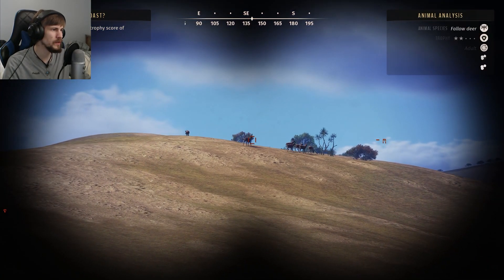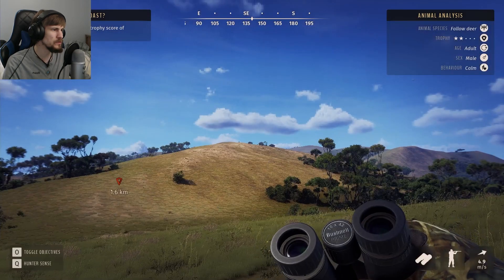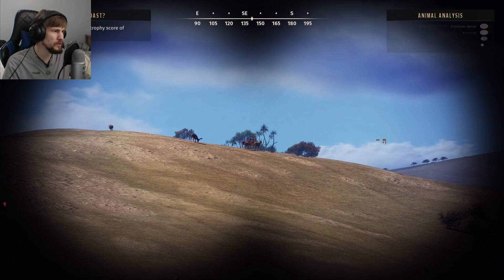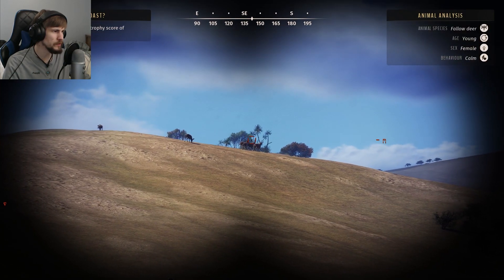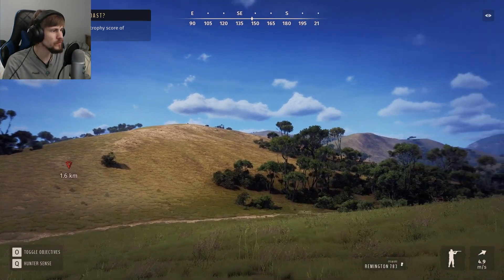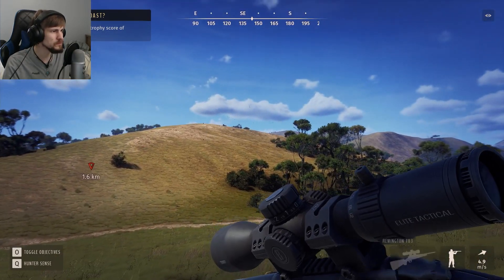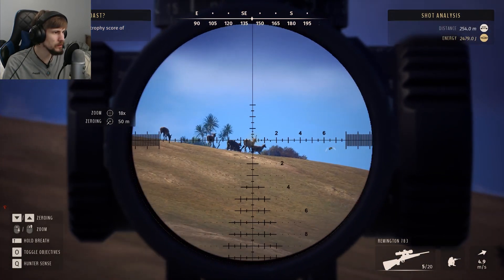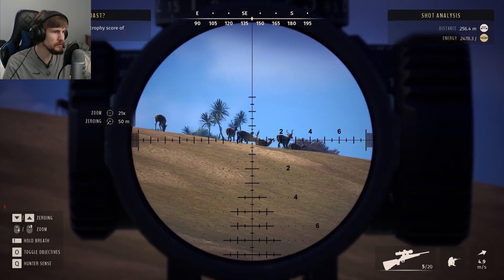Yeah, that is a group of fallow. There is a two-star adult right at the back there, so it kind of makes me wonder what the big one up front there is. Oh, that's a three-star mature. We're quite a ways out — actually.